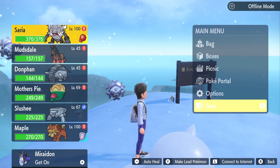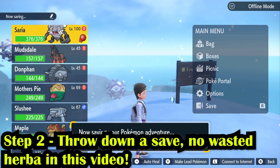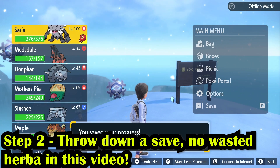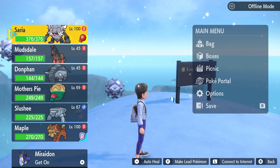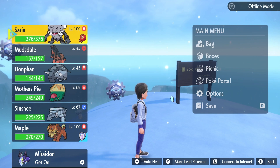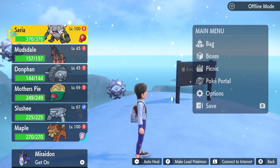Step number two: once you're here, go ahead and throw down a save. We're going to be creating a sandwich and I don't want you to waste any ingredients, especially that sweet, sweet Herba Mystica that we all have a hard time getting. Once you do that, you're good to go.